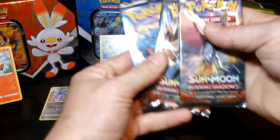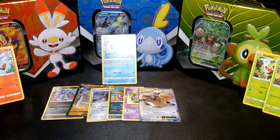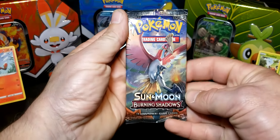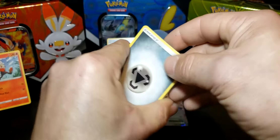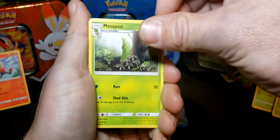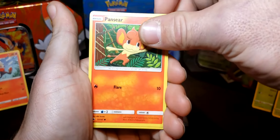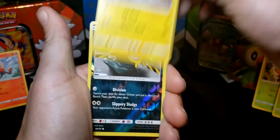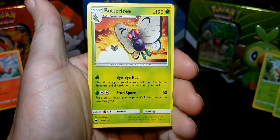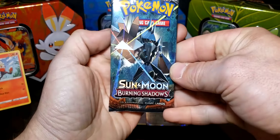All right guys, last three packs — Sun and Moon Burning Shadows. We've got our Ho-Oh tin. First pack: Steel Energy, Metapod, Simisear, Porygon, Porygon2, Magikarp, Pansear, Cutiefly, Panpour, Pikachu — we got a reverse Alolan Grimer and a Butterfree. All right, two more to go!